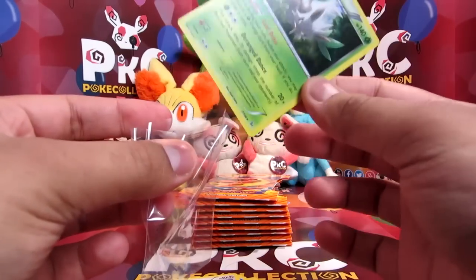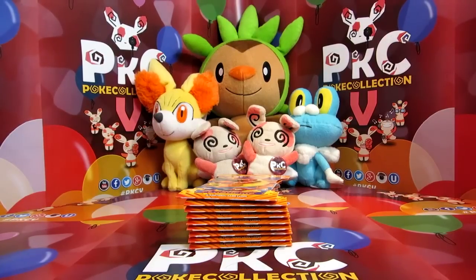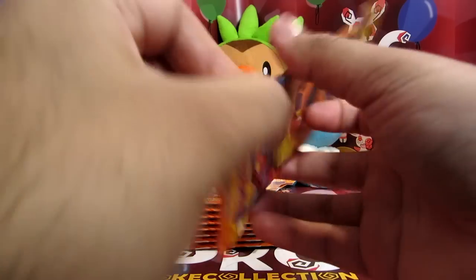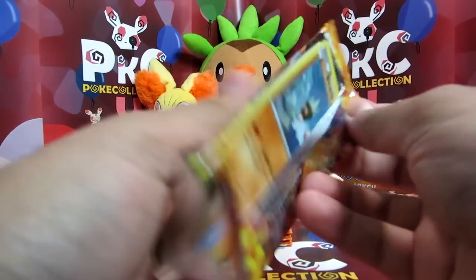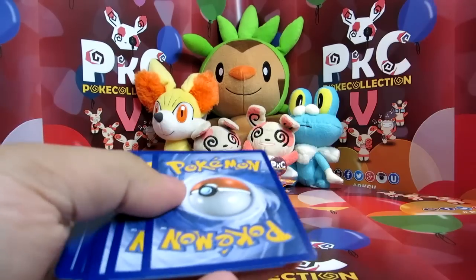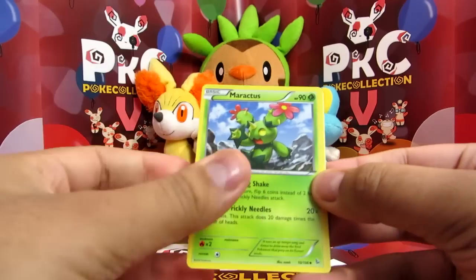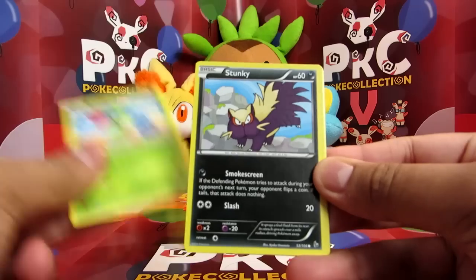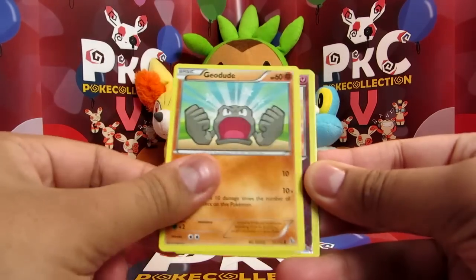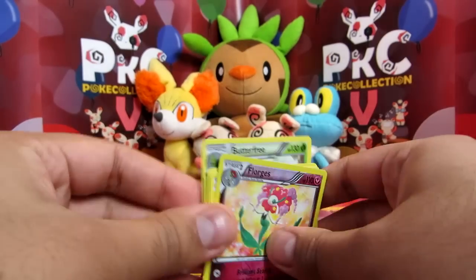All right, code card out. So we have Maractus, Sacred Ash, Dusclops, Binacle, Roselia, Stunky, Flabébé, Geodude, a Florgus which is a rare — nice — and a Butterfree. Our streak has ended.